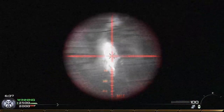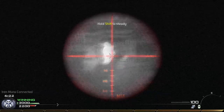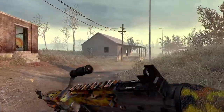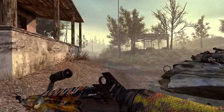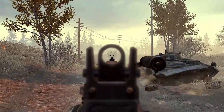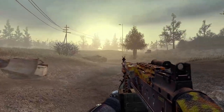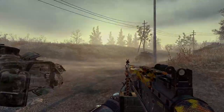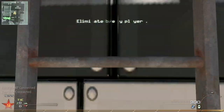Hey everybody, welcome back! In this video we're gonna be spraying and praying with the M240 Bravo. This light machine gun got somewhat overshadowed by the likes of the RPD and the AUG, but as someone who has personal experience with the weapon, I love the design and the rate of fire. For attachments, the grip is the best because even with the grip the recoil is somewhat moderate. Okay, we got Team Deathmatch on Terminal and I have the M240.